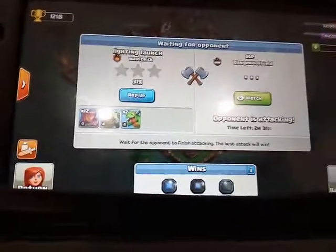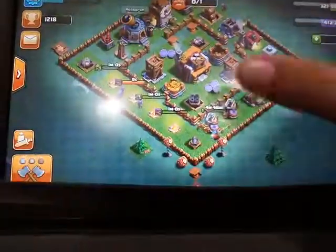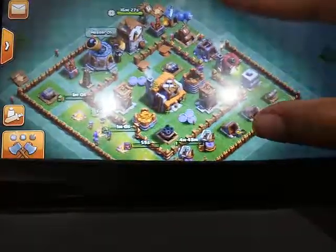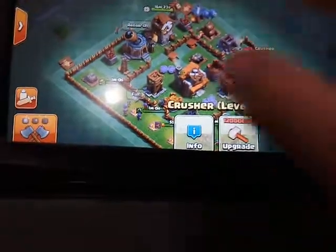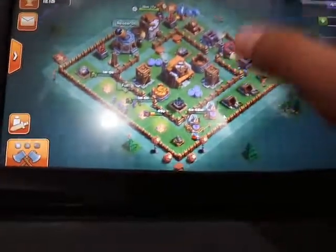We have Gem Jar level 3, and if you guys didn't notice from a few episodes ago — Crusher level 4, Turret level 2, and Firecrackers level 2. We've been trying to become better in Builder Base.